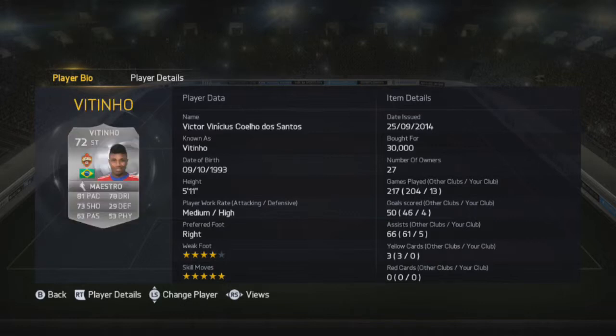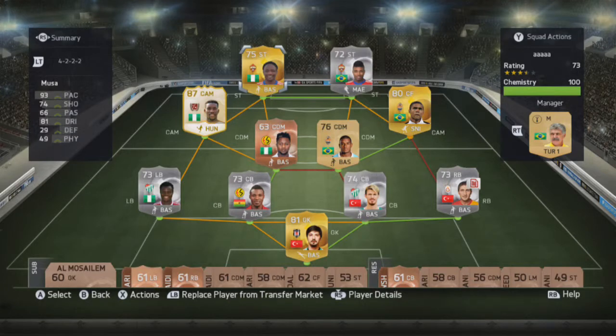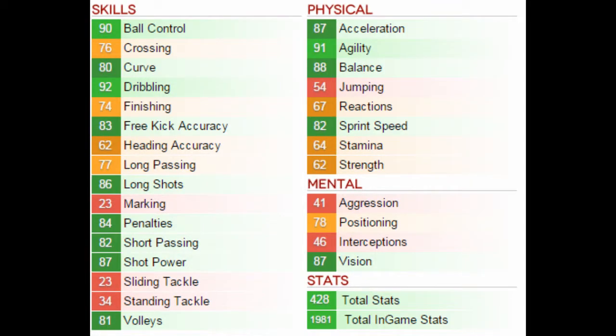15 goals in 13 games. 84 pace, 90 dribbling, 80 shooting, and 81 passing. He's 5'8 and he's got medium-low work rates. The chemistry style I would recommend is Hunter. In terms of in-game stats: 92 dribbling, 91 agility, 87 acceleration, 86 long shots, and 87 shot power.